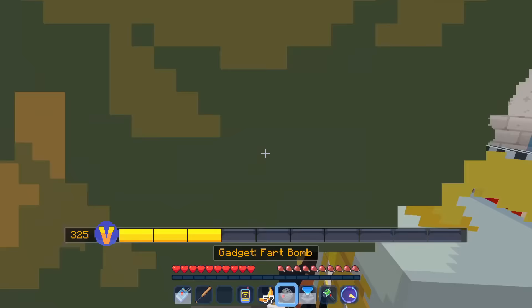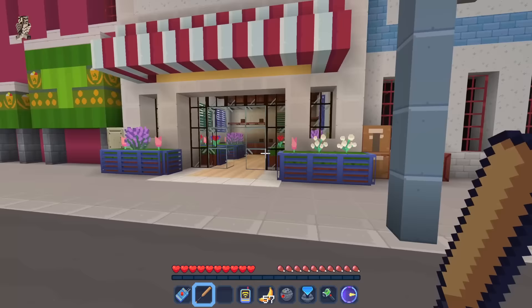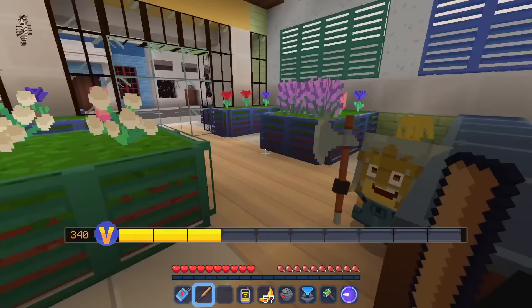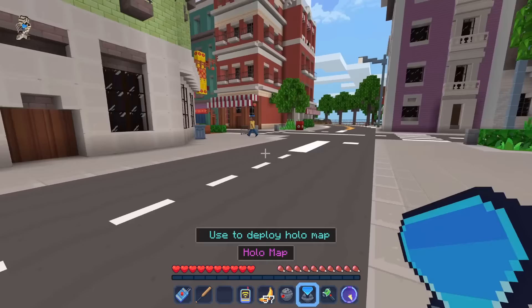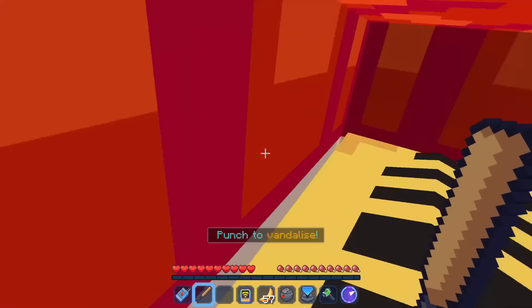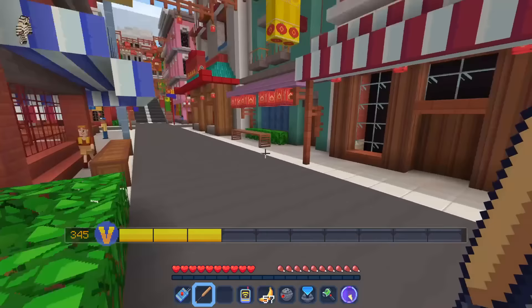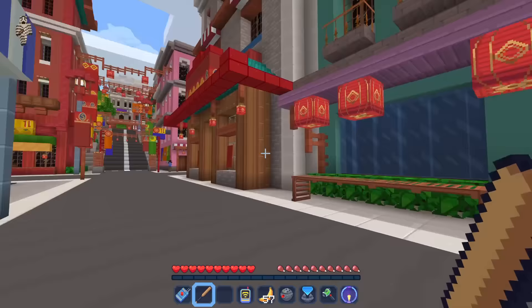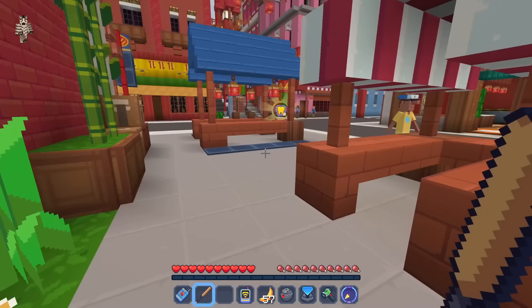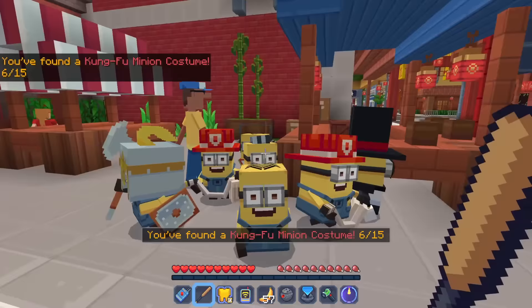There's a little flower shop — just flowers in here, but I can interact to steal from the safe. Big money, pretty cool! We're just right down the corner from it — doing a great job finding everything. There's another trash can to vandalize — I'm going to vandalize every single trash can I can find. No trash can is going to survive our wrath! I did see something floating over this way — is this another minion costume? The Kung Fu minion costume! Looking good.